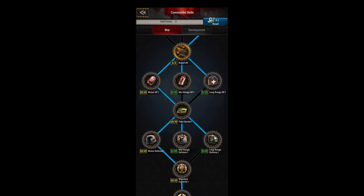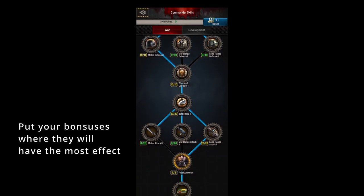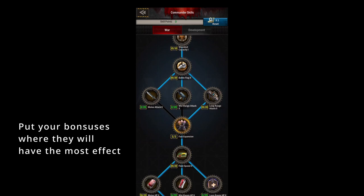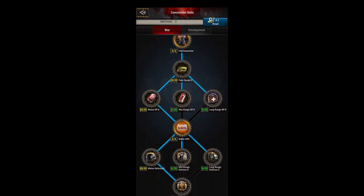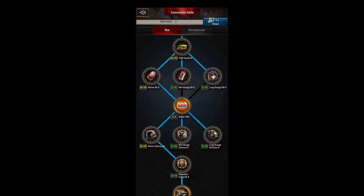Next are your HP and defense bonuses. I always recommend taking melee unless your alliance does a lot of one-on-one attacking, in which case you might want to put points into long-range since you don't have any frontline. Fleet speed is always great. Make sure you choose long-range attack again, and then your next big skill is fast expansion, which gives you a 10 fleet increase on your boost.